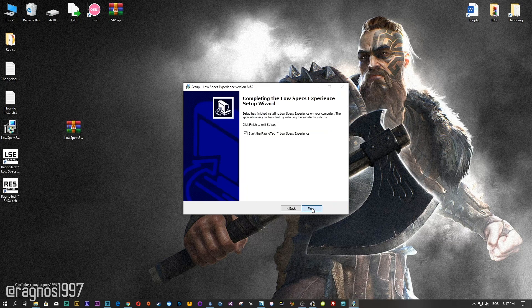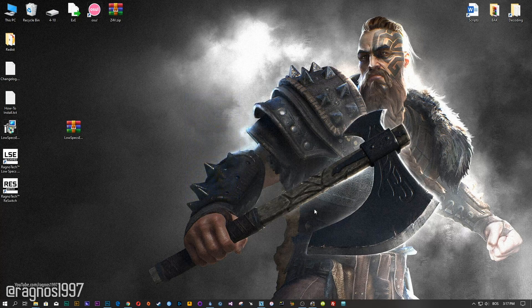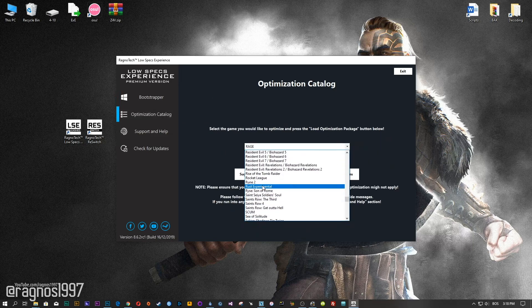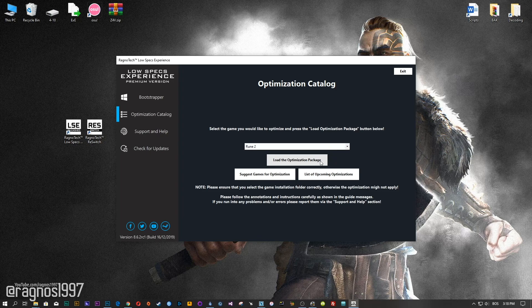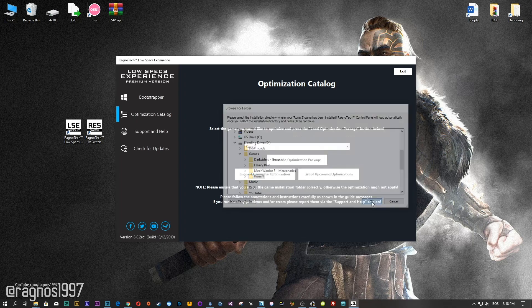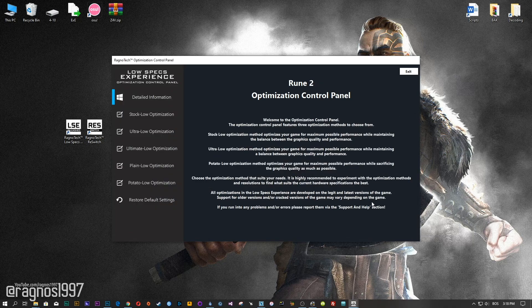After you download it, simply install it and you will get these shortcuts on your desktop. Now start it and head over to the optimization catalog section. From this drop-down menu select Rune 2 and then press load the optimization package. Now select the destination folder where your game has been installed and then press OK and the optimization control panel will load.